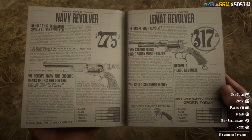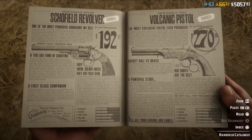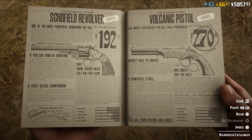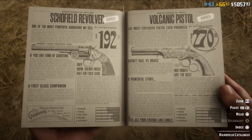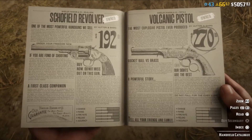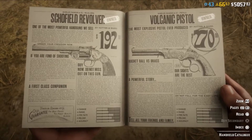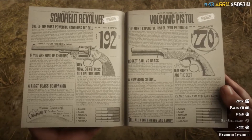If you're going with a pistol, the Volcanic is one of the best in the game. It's got the power, the fire range, and the accuracy — it's like having a mini shotgun in your hand. It's not as rapid as a semi-automatic pistol, but those cost $500-$600, whereas the Volcanic is great for the price point. Don't waste your money on the Schofield; save your money and get the Volcanic Pistol — it can get you from the beginning of the game to the end, hands down.